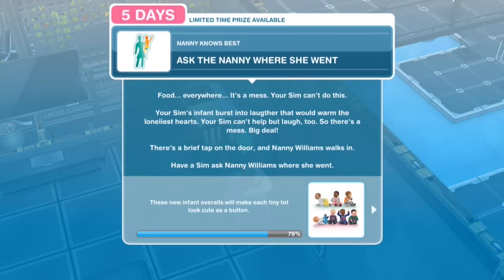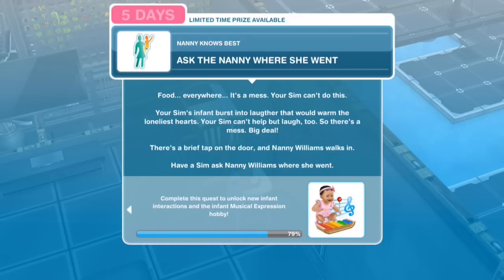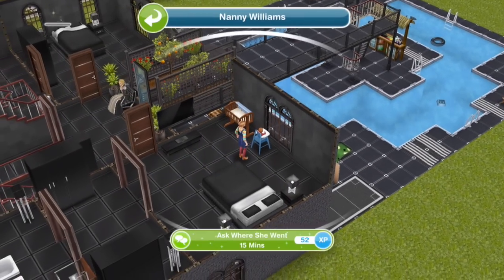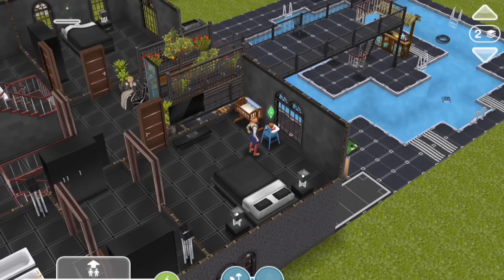Ask the nanny where she went. Food everywhere — it's a mess. Your Sim's infant bursts into laughter that would warm the loneliest heart. Your Sim can't help but laugh too — so there's a mess, big deal. There's a brief tap on the door and Nanny Williams walks in. Have a Sim ask Nanny Williams where she went. Ask where she went for fifteen minutes.